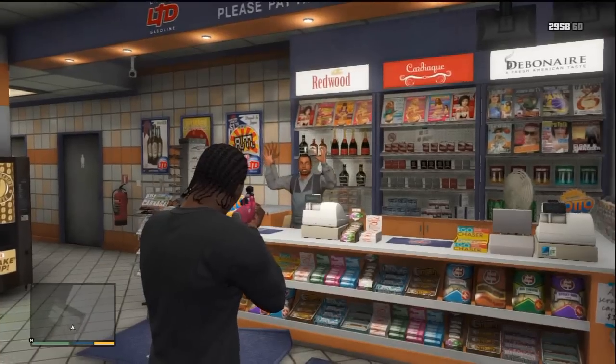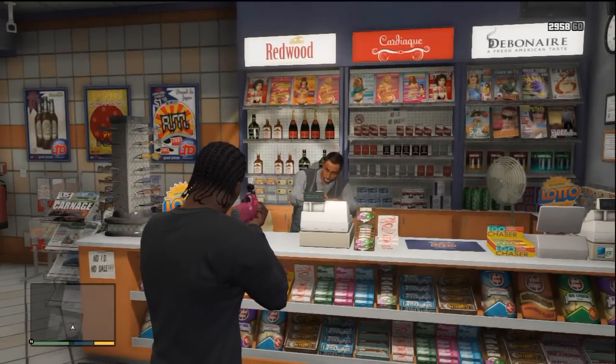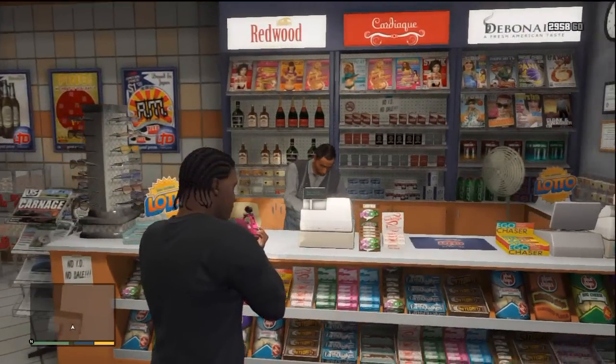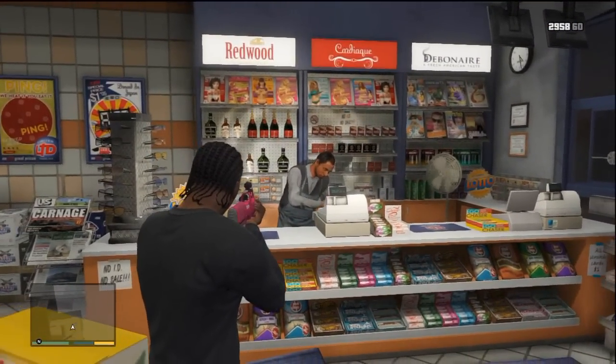You can drive away. A couple of scenarios will happen once you point the gun at the clerk. One is what's happening now, where he gets the money out and you're going to complete it. The second one is he will pull out — I believe it's a shotgun — and fire, in which case you kill him and find another store.